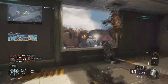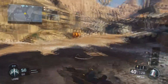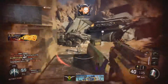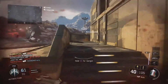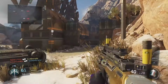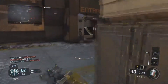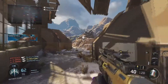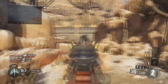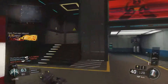Be advised, hostile UAV incoming. Hostile care package overhead. Hostile UAV wave above. Radar is down. Hostile UAV above. Friendly care package incoming. Hostile care package overhead.